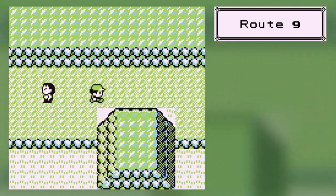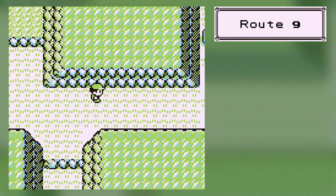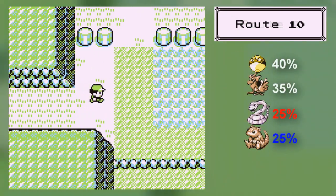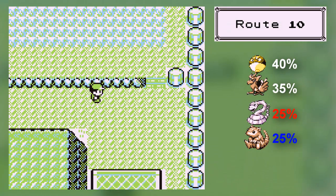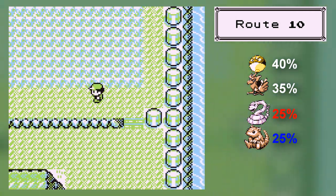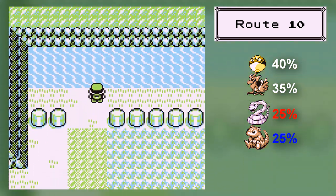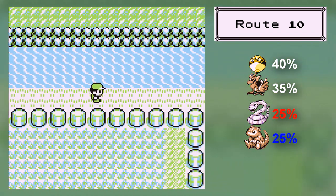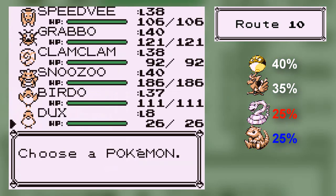Some websites like Strategy Wiki actually recommend that you get the legendary birds and then get something like Dewgong, Alakazam, and whatever the last Pokemon they put on the team. It feels good to walk past all these people — like, I beat you about 20 episodes ago. Pretty much all we need to do is get over here to Route 10. Now bring a Pokemon with Surf, because you're going to need it.